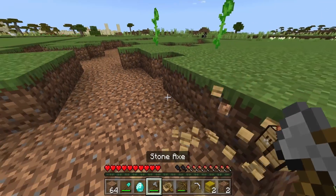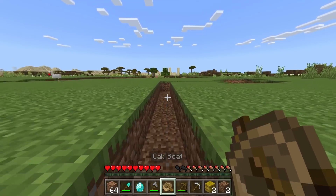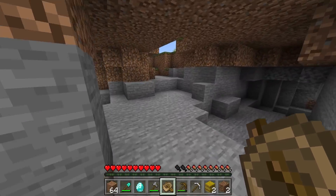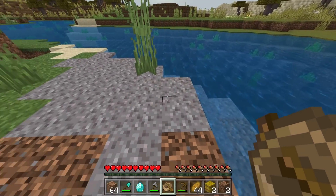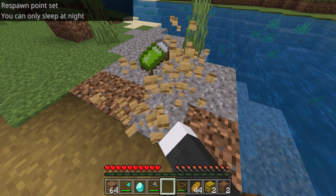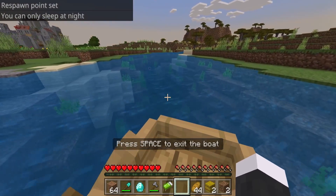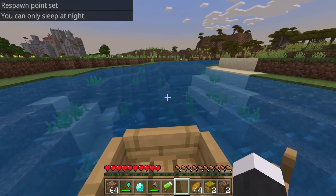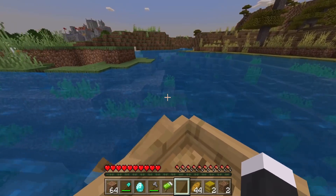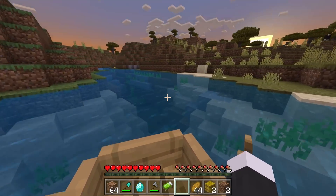My big-brain plan: get ourselves a boat, because there's water nearby. Maybe we can find a village by moving through the rivers. Big brain Alex has a humongous giga brain. Into the water we go. I'll set my spawn point here. I'm hoping that touching this green algae isn't going to kill me — we shall see.